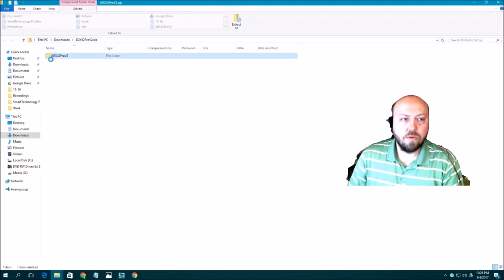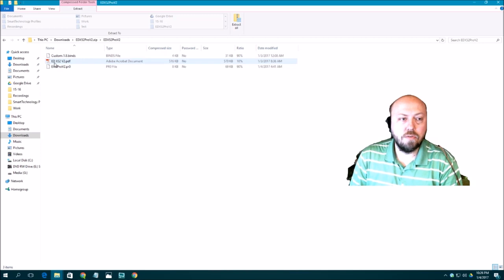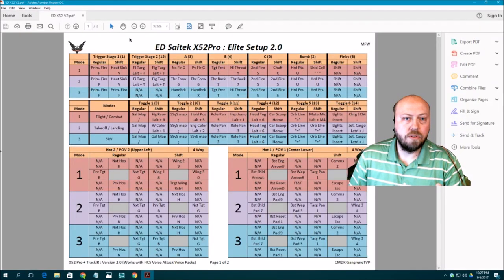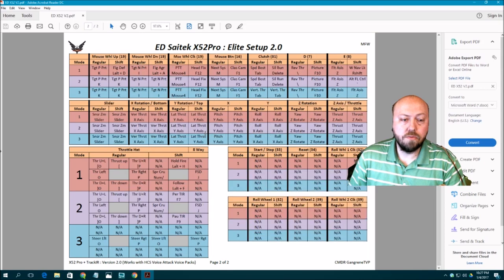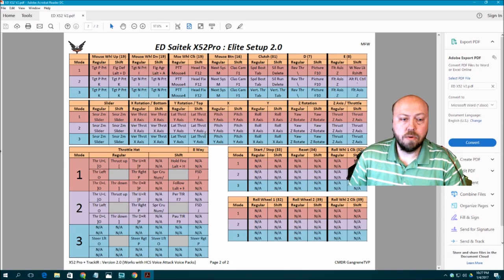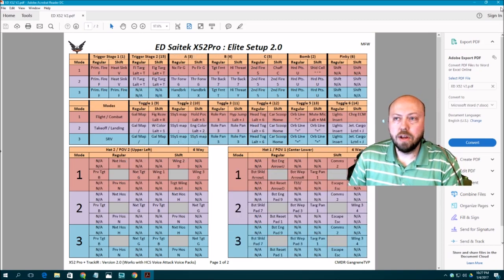If we open up the zip file, we're going to have all three files we need to get this thing up and running. The first file is the EliteProv2.pr0. The PRO file contains all the commands for the joystick so it can properly relate to the game and with HCS voice packs. Then we have the PDF file — this should look really familiar to people who used 1.0. It's just updated with all the new commands.